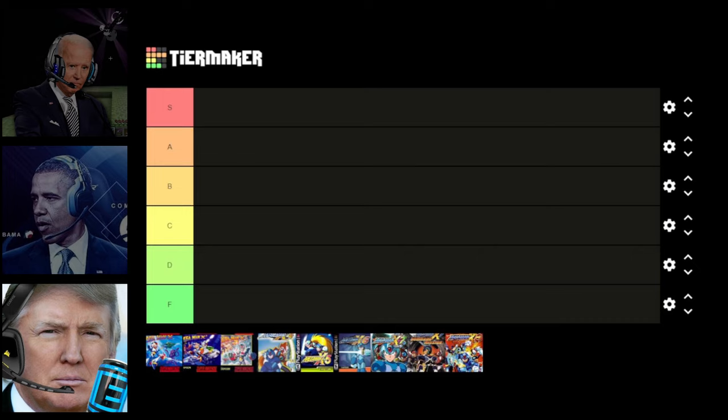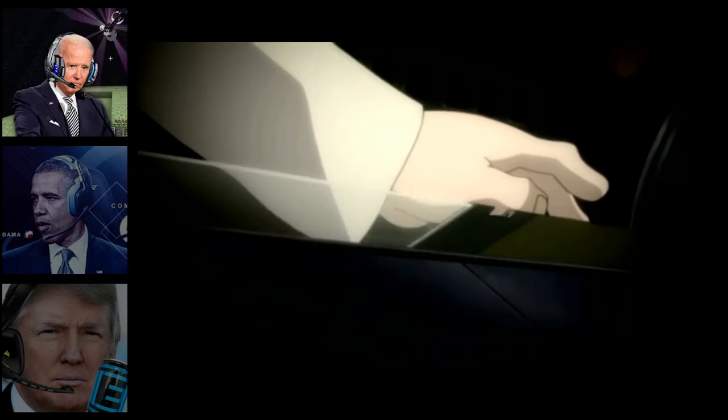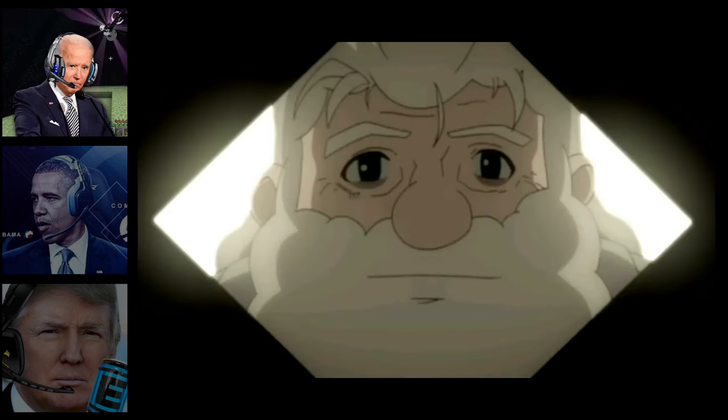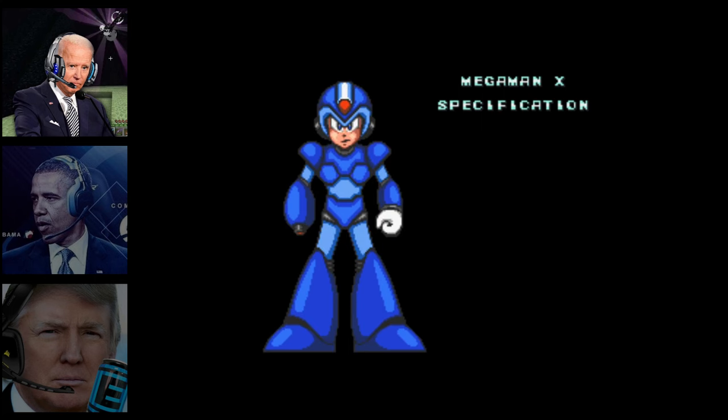Do we even need to talk about this one? Slap this masterpiece into S tier. We all know it goes in S tier, but let's talk about it. This game starts with X being contained in a capsule in an old ruin belonging to our beloved Dr. Light. Dr. Light unfortunately dies before being able to see his beloved creation in full function, so the doctor keeps X in this capsule to test him and make sure he comes out as a good robot that wants to keep peace.